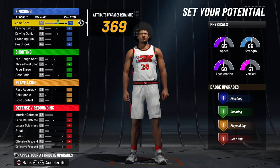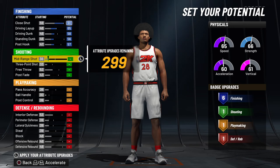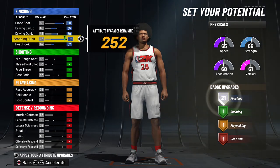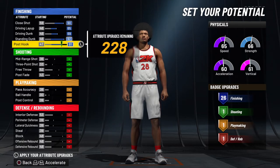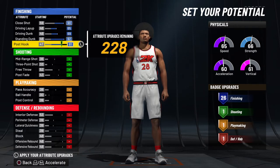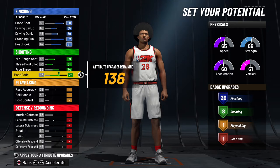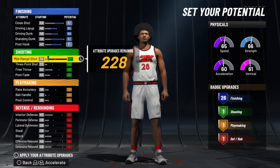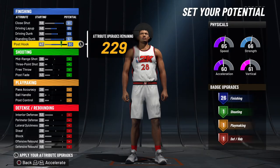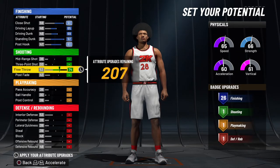When you go to the potential, you want to upgrade your close shot, driving layup all the way up, driving dunk all the way up, and standing dunk all the way up. Now with the post hook — this is where it gets controversial. Even if you upgrade all of it, you only get eight shooting badges, and with a 51 three-pointer and 59 mid-range, you're going to have to be wide open to even shoot. So I say do the bare minimum — go up to 80 on post hook.